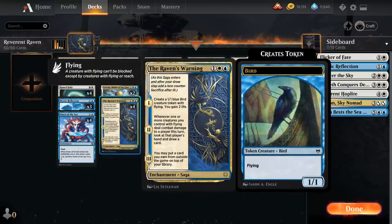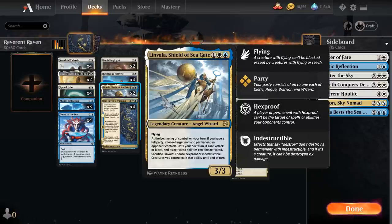Besides 4 copies of the Raven's Warning, we also have 2 copies of Linvala, Shield of Seagate — a 3-mana 3/3 legendary Angel Wizard with flying that also triggers Righteous Valkyrie. We won't be enabling a full party, but we can sacrifice Linvala at any point and choose Hexproof or Indestructible for our creatures until end of turn, potentially protecting our board or making creatures Indestructible after making a whole bunch of tokens.